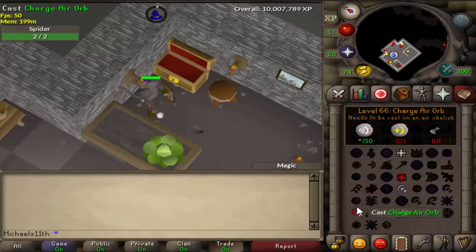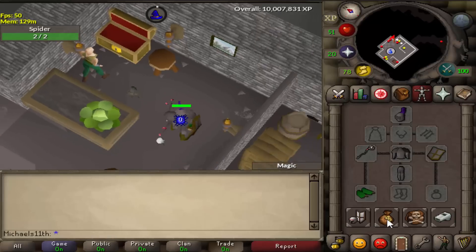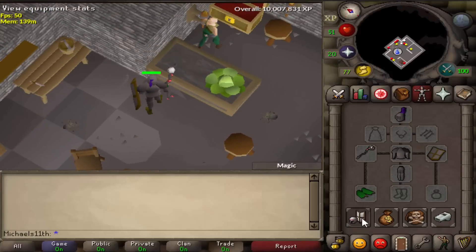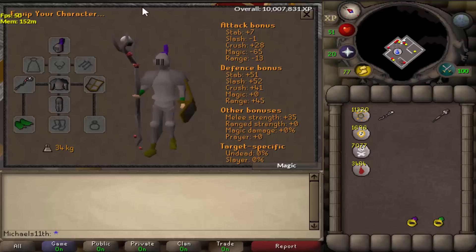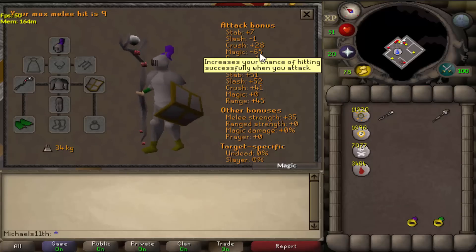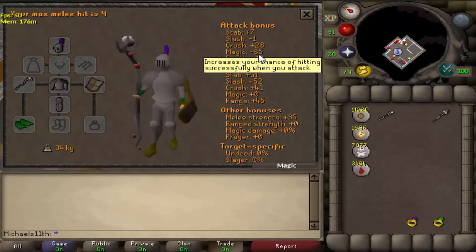Overall really good mage training, but you need to remember you need minus 65 mage attack bonus to do it. If I can open that interface — this number here has to be minus 65 or lower, so minus 66, 67, 68. If it's minus 64 you will fail the splashing because you will hit from time to time.